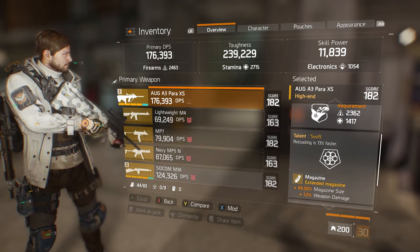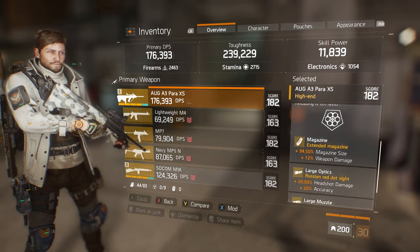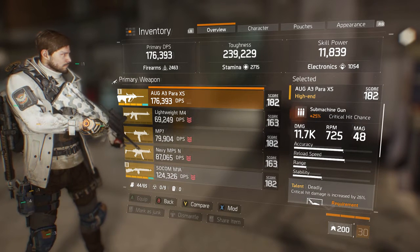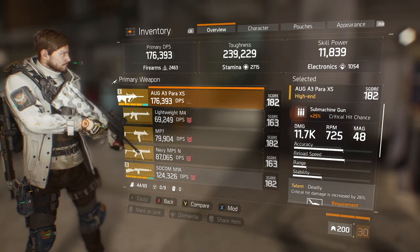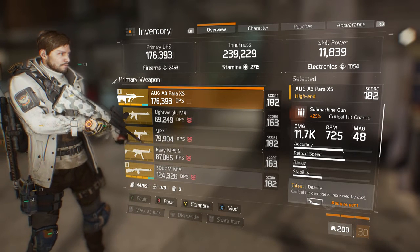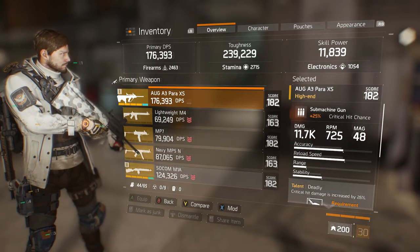The other talent is Swift — a 13% faster reload speed, so nothing amazing. But this AUG is actually one of the funnest weapons I've used in a long time. Comparing it to my Navy MP5, the AUG has slower rounds per minute, but it just feels more punchy as a weapon.